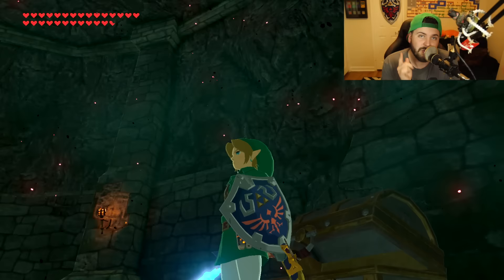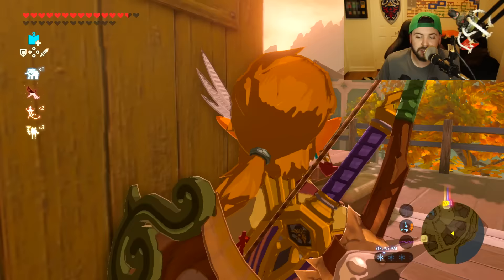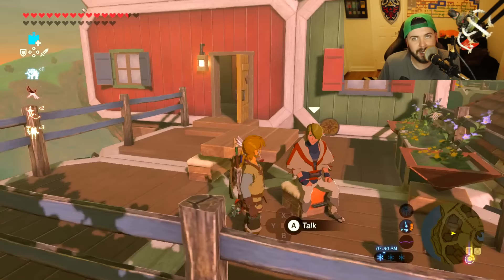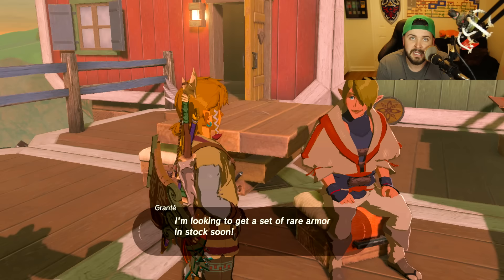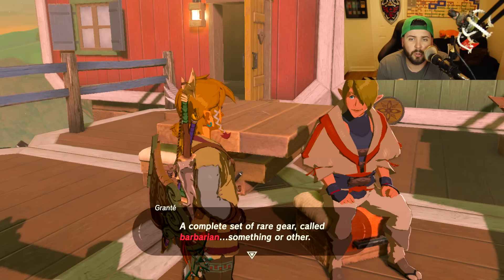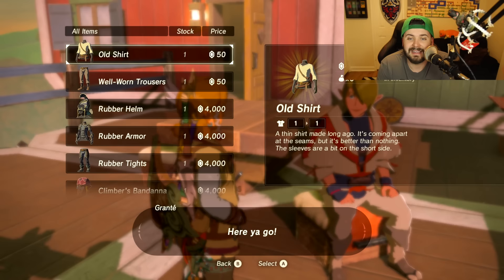Now the big question: there's only one of them — what do you do if it breaks? Well, if you completed the entire side quest for Tarrytown, you're good to go. Walk up the stairs and talk to this guy — his name is Granté. You can talk to Granté and buy back any equipment you've lost or accidentally sold, including the Hylian Shield.